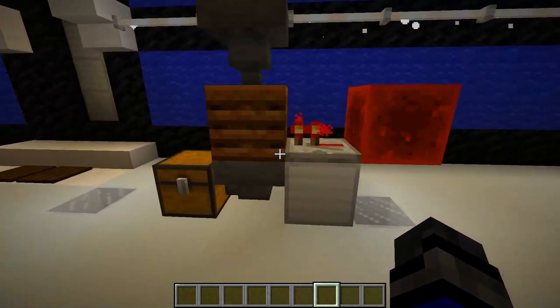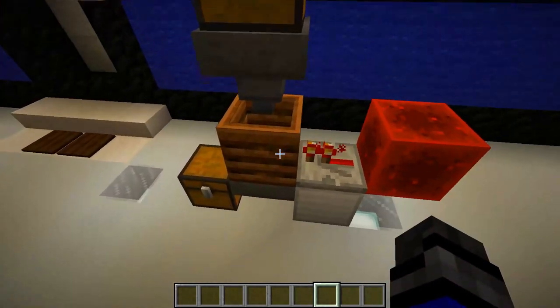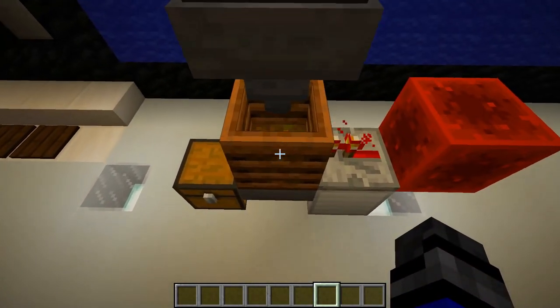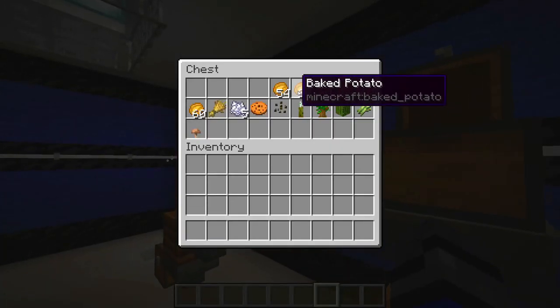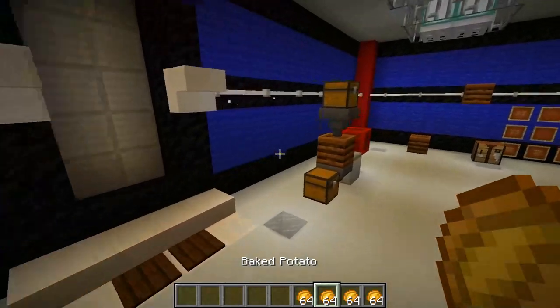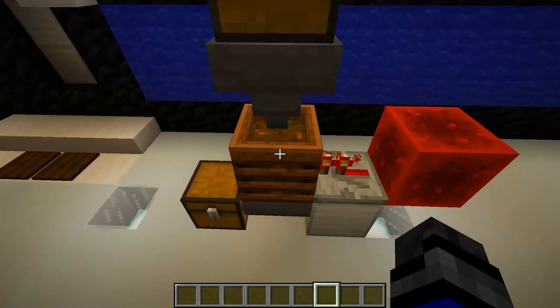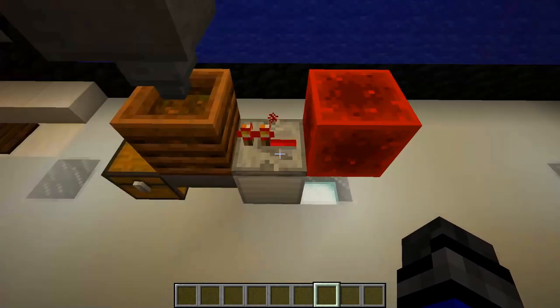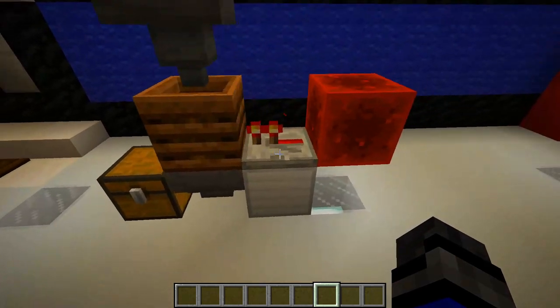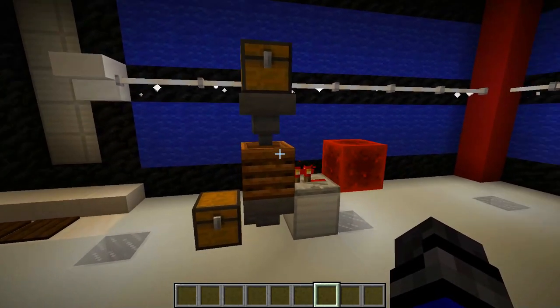Now, if you want to turn redstone contraptions off once in a while — putting a redstone signal into the side is not the way to do it. As we can see, the composter is filling up and flushing out regardless. You will have to put the signal into a hopper as expected, much like any other block in Minecraft.